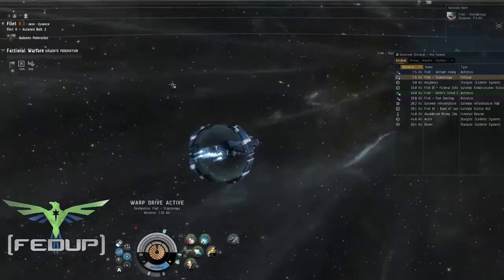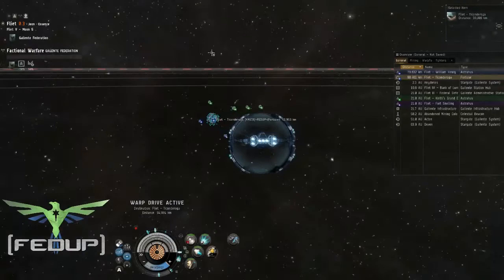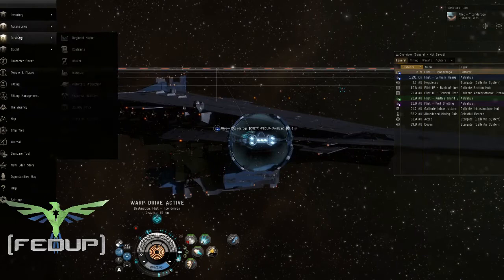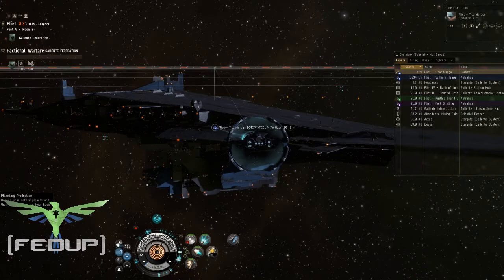So here we are in Fliat where I build my robotics, and we are going to go look at my PI colonies in the new view. This is actually my second look — I kind of poked at it a little bit the other day. So first things first, I open up my Neocom and go to Planetary Production.